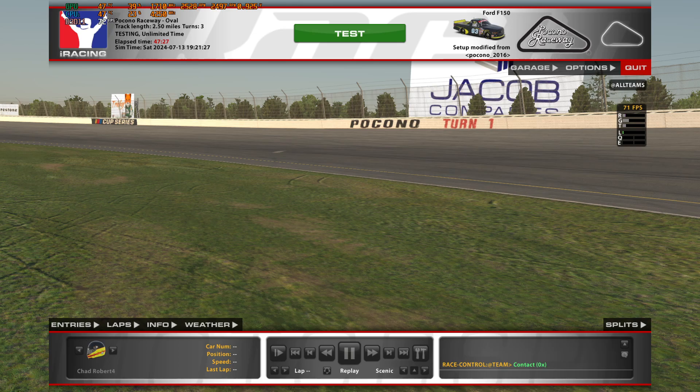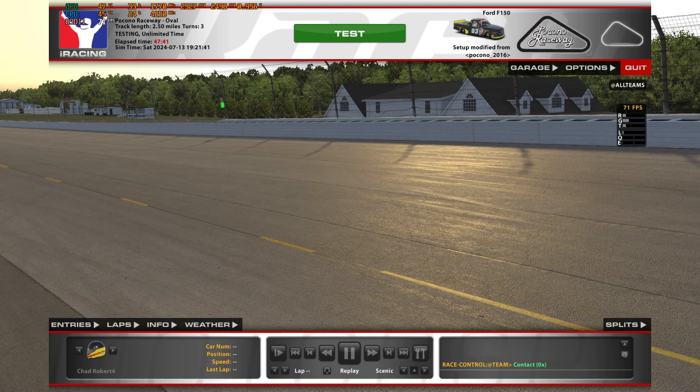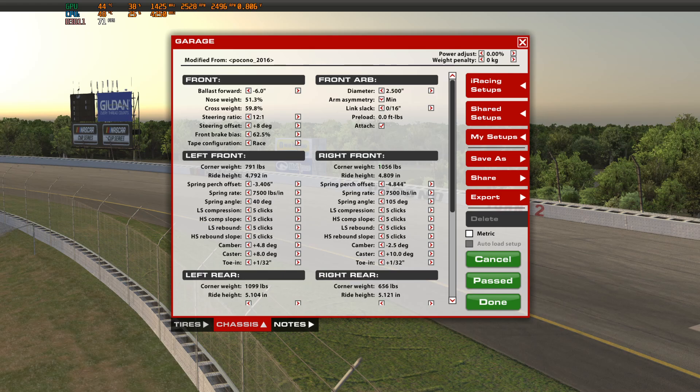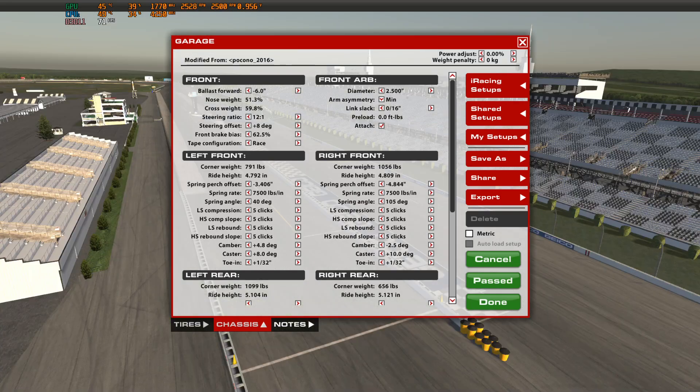Now we're going to record the data we've just worked through in our setup log. Steering ratio: 12-to-1. Steering offset: plus 8. Caster: 8 degrees on the left side, 10 degrees on the right side. That takes care of our caster settings.